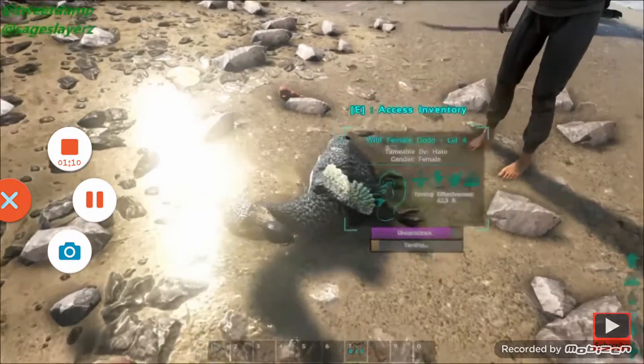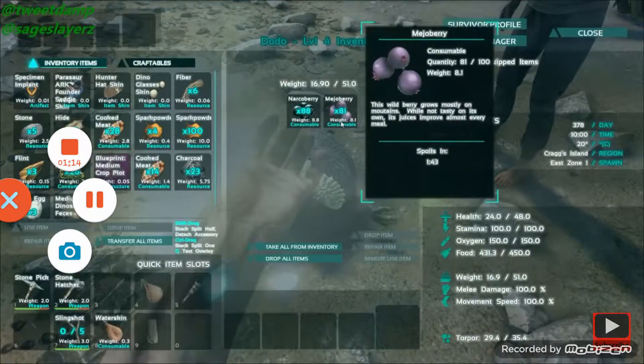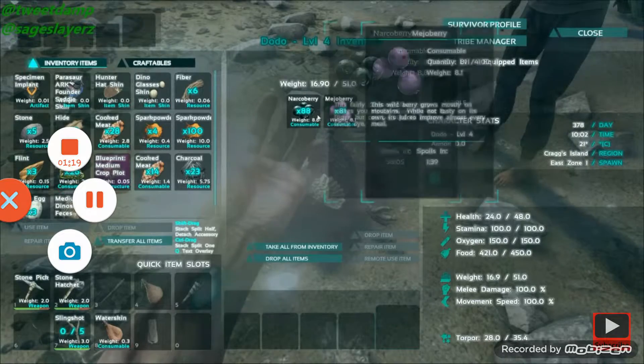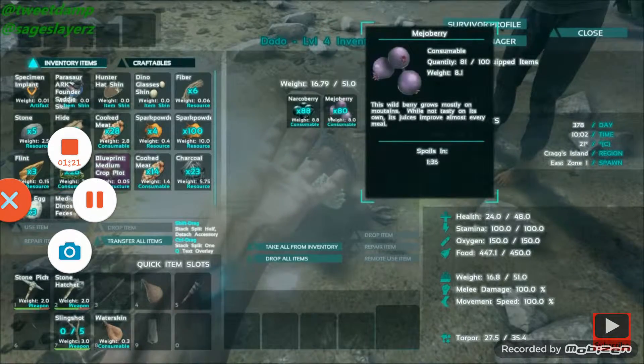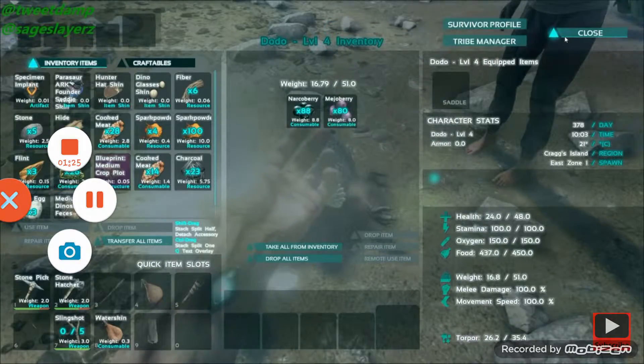So with this dodo I've put in two types of berries, which is how it's tamed. You've got the Mejoberry, which is its favorite berry essentially — you can use any berries but this one will make taming faster — and then the Narcoberries, which are to make sure that it stays asleep.